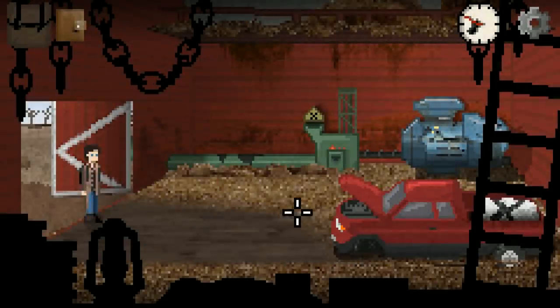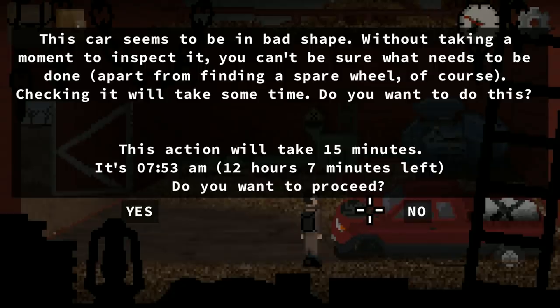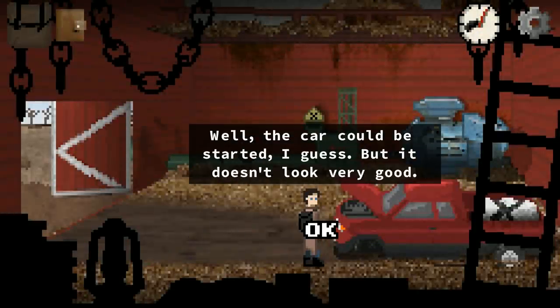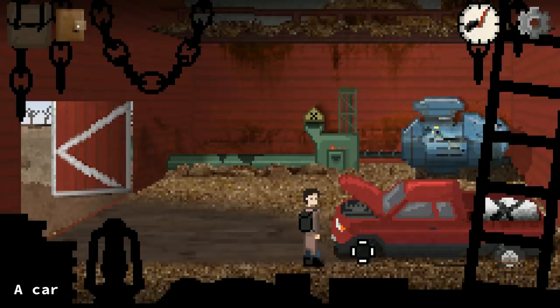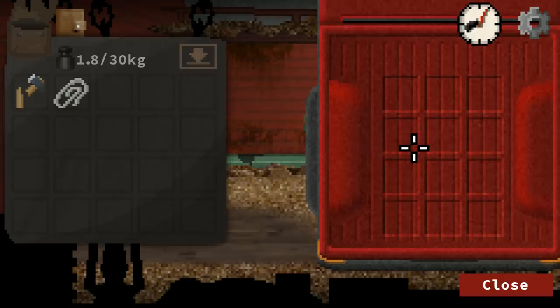Since we've checked the house out already, let me mess around with the car. This car seems to be in bad shape — without inspecting it, you can't be sure what needs to be done, apart from finding a spare wheel, of course. Checking it will take 50 minutes — go for it. The car could be started, but it's not looking very good. A wheel is missing, the ignition coil is busted, and it has no fuel. So we need fuel, an ignition coil, and a wheel. And it's got a cargo box — we could use that to bring things back.